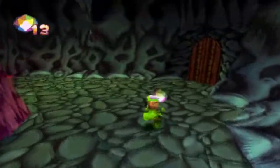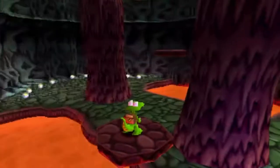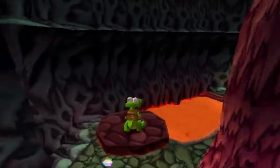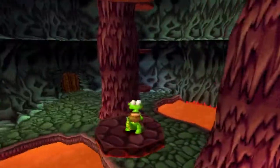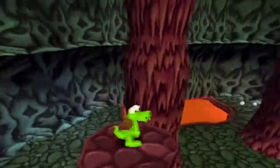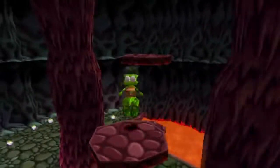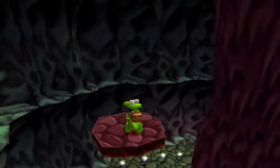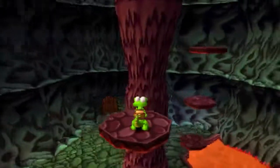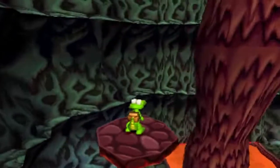Think of it like Crash Bandicoot 2 or 3 where you unlock a secret warp room and get more levels — that's actually what it is. This is just a random tower, a platform tower, where platforms spin around — one going anti-clockwise, one going clockwise. You have to hop across them. All of this is just for about two hearts, so it's a good place to farm lives if you're struggling.